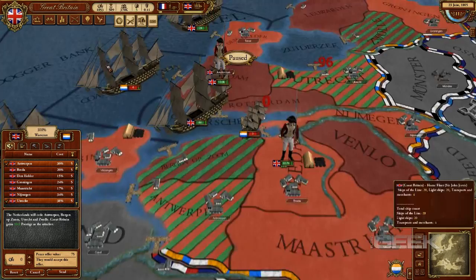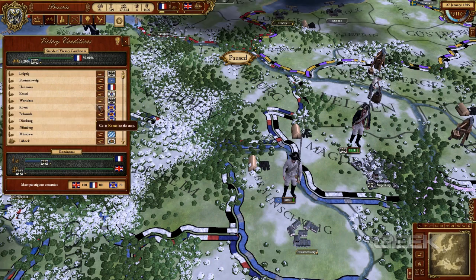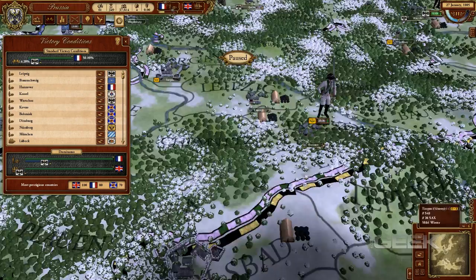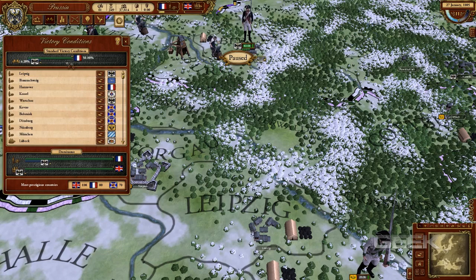Another new feature of importance is the victory system, which is broken down between land and naval objectives. This new system allows players to assert their dominance on the ground and the high seas, which would ultimately lead to supremacy in Europe. By controlling each objective, players will gradually gain superiority points, which would eventually allow you to be dominant in both geographical domains.